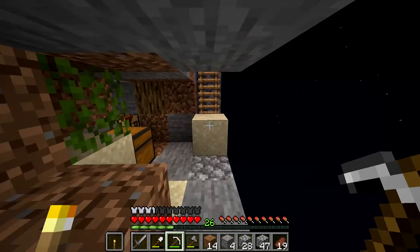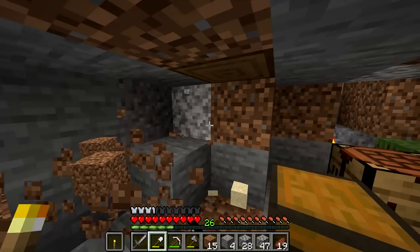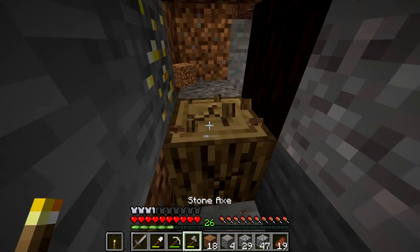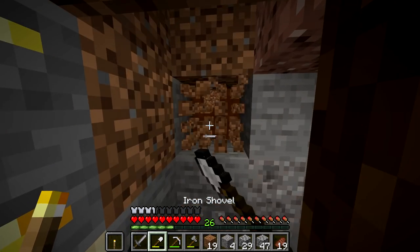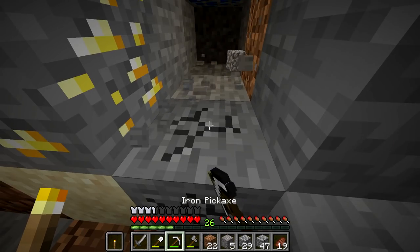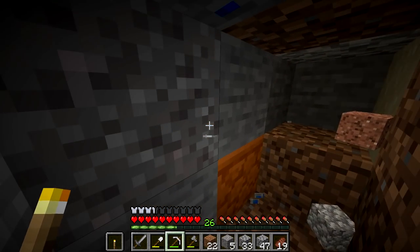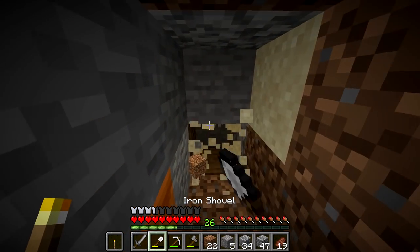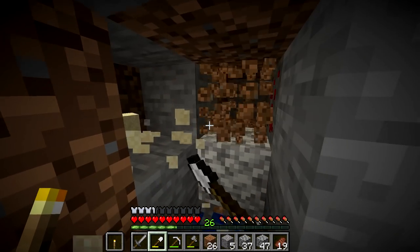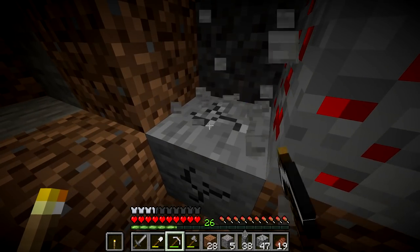We have a good bit of iron. I want to go try to find some more obsidian, so I think I'm going to strip mine in this layer right here. It looks like a good layer to start strip mining — traditional strip mining. I'm going to get in the wall a little bit and then we'll just start strip mining. Whenever I encounter something cool I'll come back on camera, but other than that I'm just going to be strip mining trying to find obsidian. Iron — always welcome.